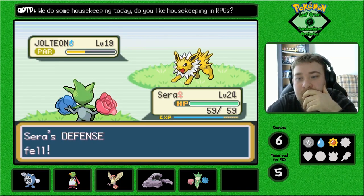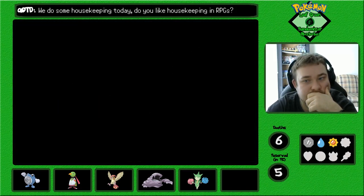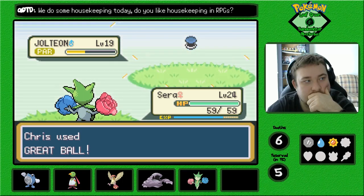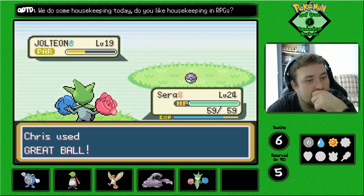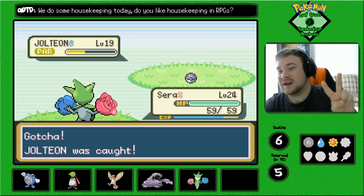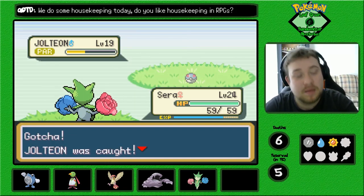What is the weakest move I have? Two. Three. Never mind — we caught the Jolteon on the second Great Ball. I am not complaining.